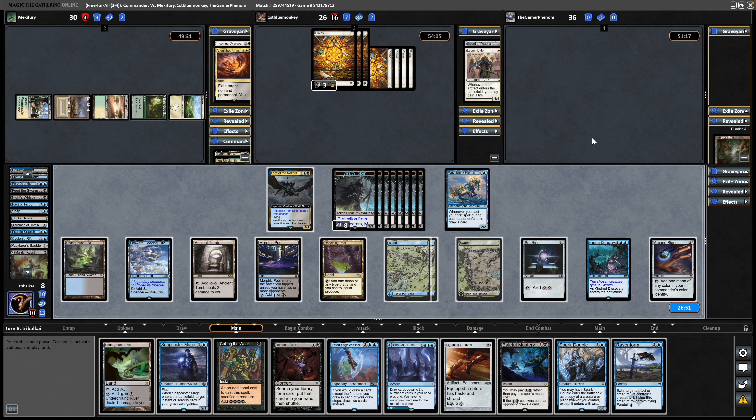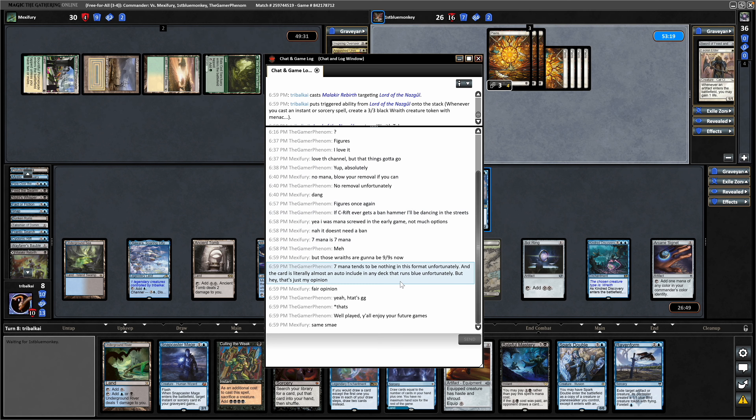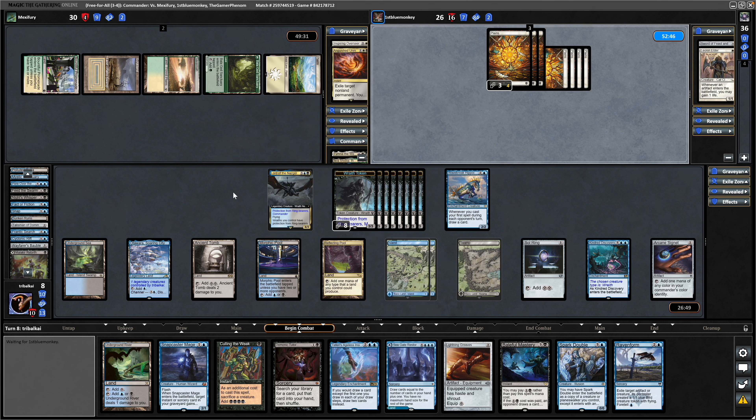Our opponent seeing the Cyclonic Rift gets the ever-eternal conversation going as to whether Cyclonic Rift should be banned or not. I'm not sure if the Heliod player is going to pass priority over to us. There's an argument to be made for going Demonic Tutor into a counterspell first, but they could have responded to the Demonic Tutor itself. I'll leave it here — I'll assume the mono white player has gone AFK. I do thank my opponents for playing that out — it's not often that you actually get full games on Magic Online. And just as I'm saying this, our opponent passes priority.